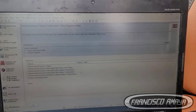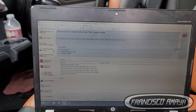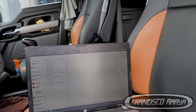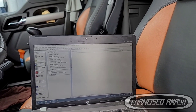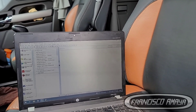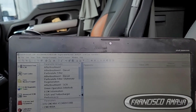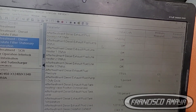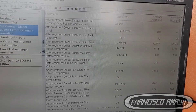You have to pay attention to the temperatures. You can select the temperatures you want to monitor. For a successful regen, the temperatures to watch are the DOC inlet, DOC outlet, DPF inlet, and DPF outlet — those are the main ones. The SCR inlet and SCR outlet temperatures are not important for a regen. The DOC temperatures are the key ones to focus on during this process.